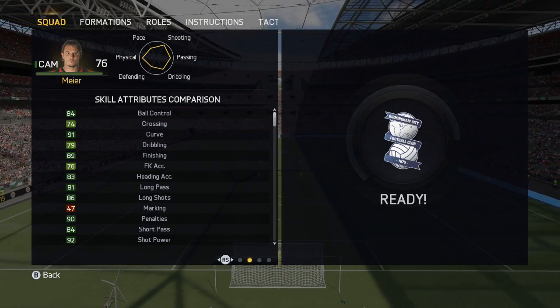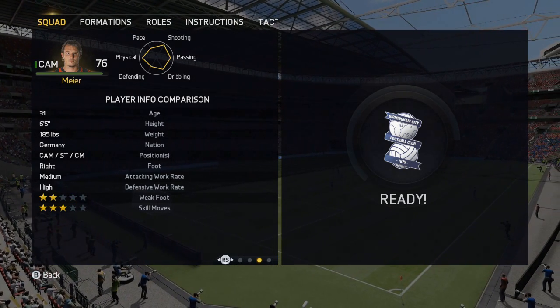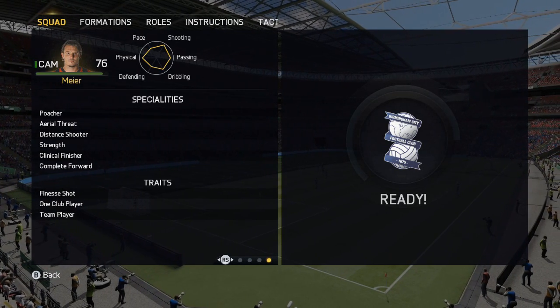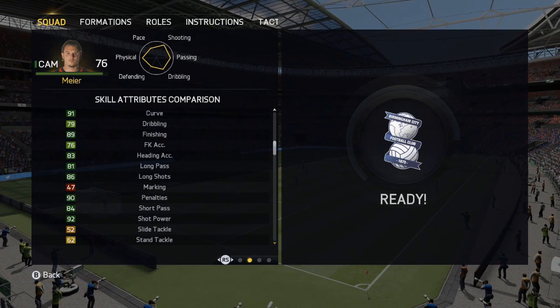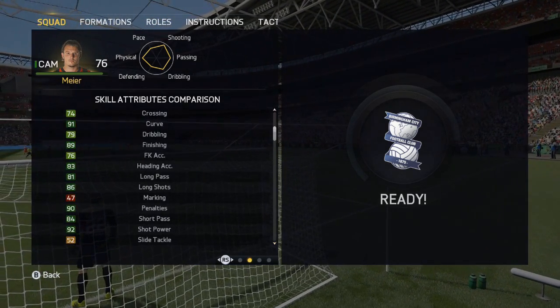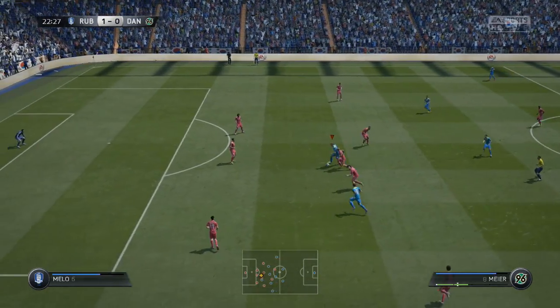There are a few things I'd like to go through with you. The pros with this guy are: he is huge at 6'5, he is strong as an ox, his finishing is immense, and he will win headers for fun. His passing is quality too. The cons: he has got no pace whatsoever, and his work rates make him more suited to CAM than center forward, and it shows.